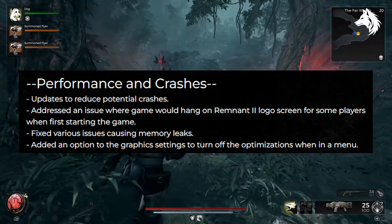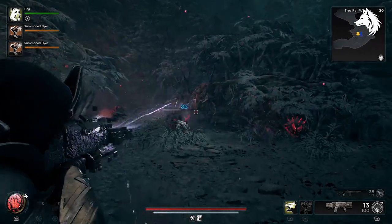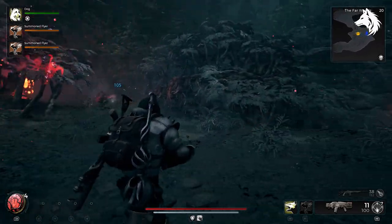To provide players with more control over their experience, a new option has been added in the graphics settings. This allows players to disable optimization when navigating through menus.